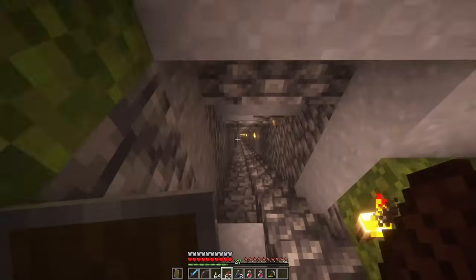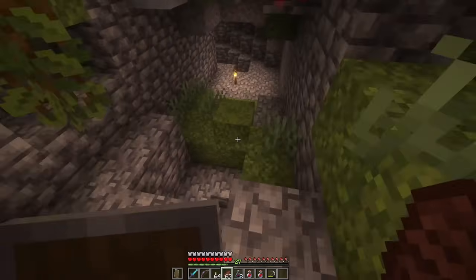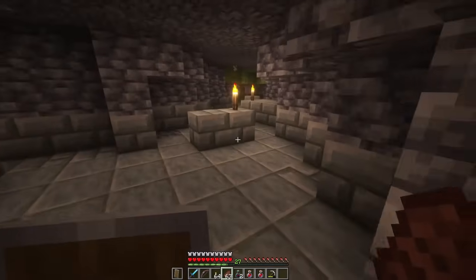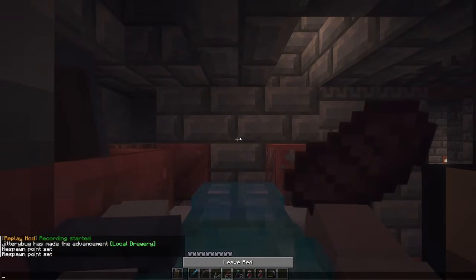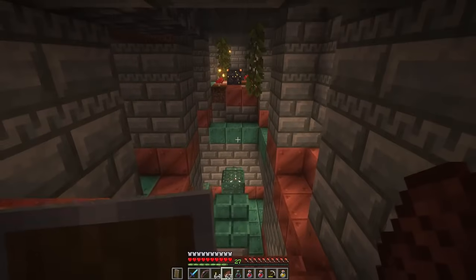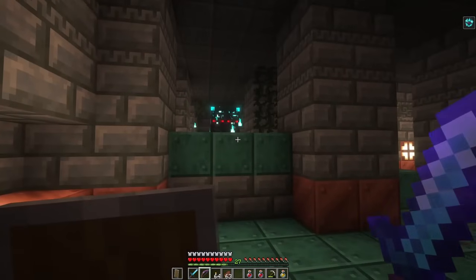Here we go again — I'm nervous. Last time it went so poorly. I passed the spot to go in, I think it's right down here. Here we go. There's a bed — set our spawn. We've got a chest here with more bad omen. I'll take the keys with me, I'm gonna take one of the bad omen potions and leave some of these potions in here. Drink this and into the trial chamber we go!